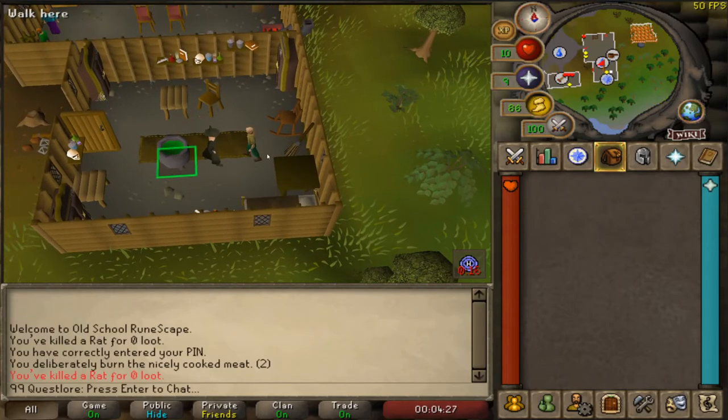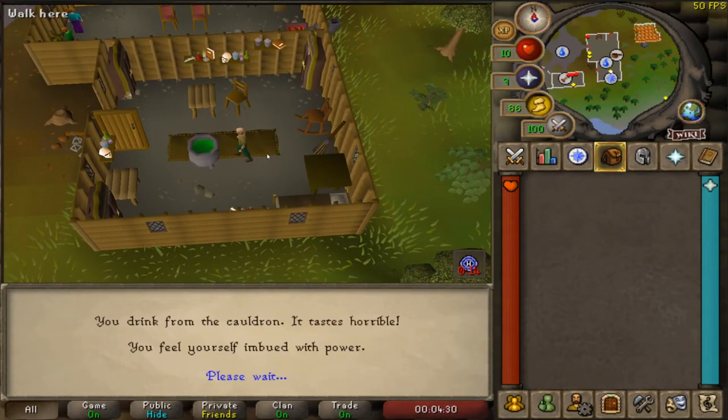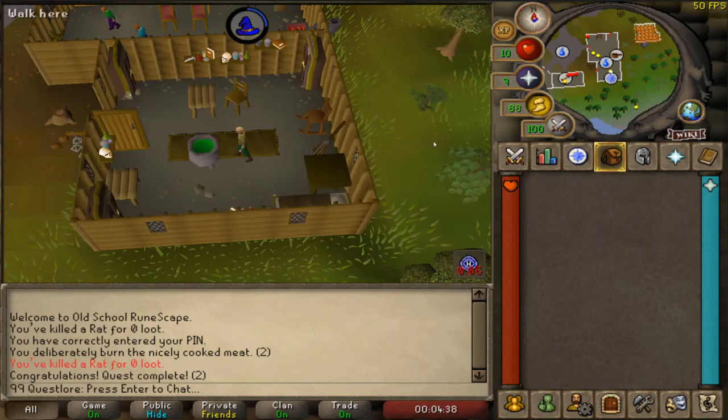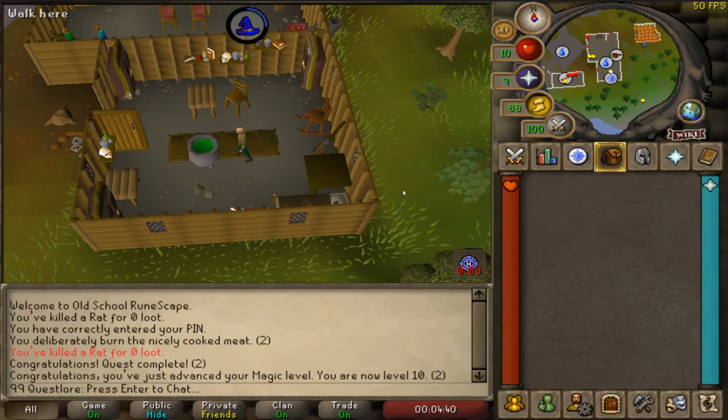She wants you to drink from the cauldron, and as you drink from it you're imbued with magical power. And that is your quest complete for 1 quest point and 325 magic experience. That's all for this video, thanks for watching, and I'll see you in the next one.